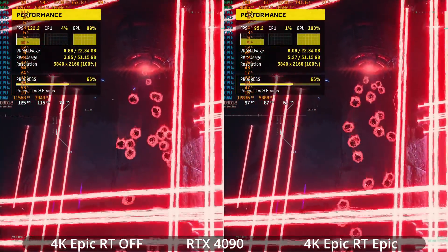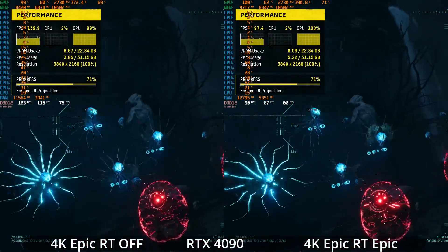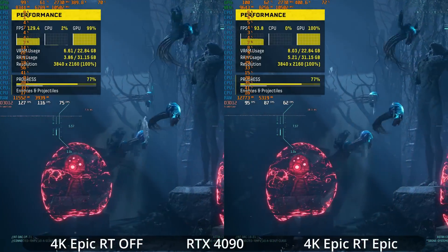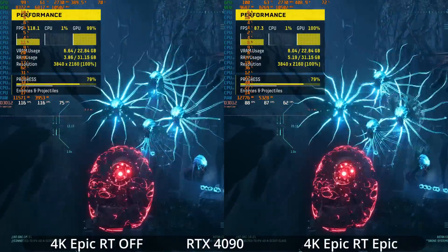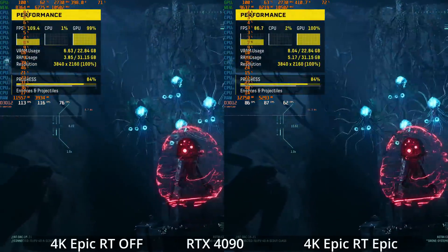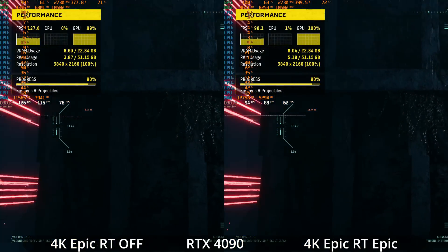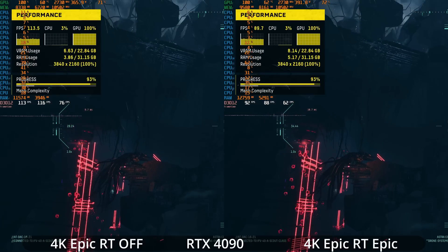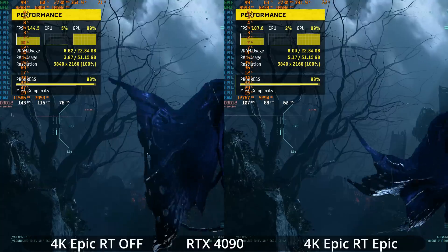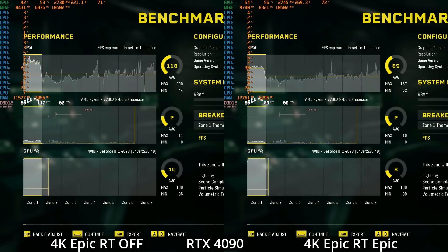We'll test less powerful GPUs later and see that while the 4090 can get away with maxing everything out, not every GPU will. Even with ray tracing enabled at 4K native resolution, VRAM is only sitting at around 8 gigabytes, so this game is not super heavy on VRAM or RAM — pretty good news compared to what the system requirements might have suggested. Overall performance is good here; there are certainly more demanding games, and this game is also not crushing the CPU when using ray tracing like we've seen in some other recent games.